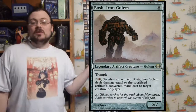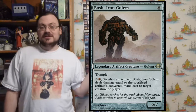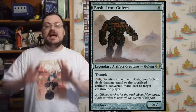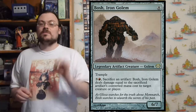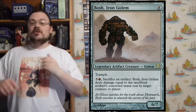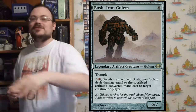Bosh, Iron Golem — it has Trample. For three colors and a red, I can sacrifice another artifact, and Bosh deals damage equal to that artifact's converted mana cost to target creature or player. So I can use Bosh to get rid of artifacts I don't need and, depending on their converted mana cost, deal some damage.